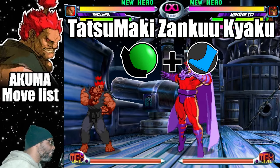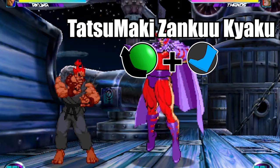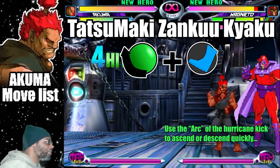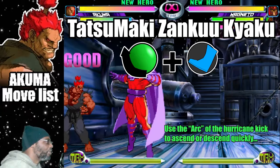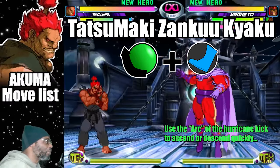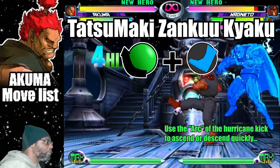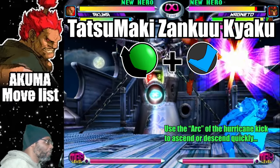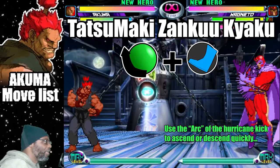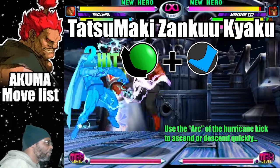This move is called the Tatsumaki Zanku Yaku, also known as the Electric Hurricane Kick. To do the move, do a quarter circle back plus any kick button. This attack is a horizontal move that lets Akuma move forward across the screen. This move works excellently in combos and you can even do this technique in mid-air. The Tatsumaki has an arc motion while executing it in mid-air. Akuma's version of the Tatsu moves much faster and is multi-hitting. Doing this attack while jumping will propel Akuma upwards. The Hurricane Kick is another way to get closer to the opponent — just don't do it randomly or you'll leave yourself wide open.